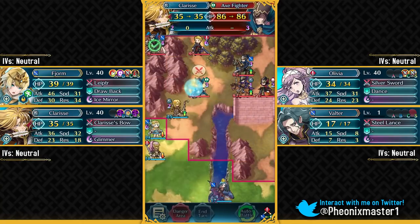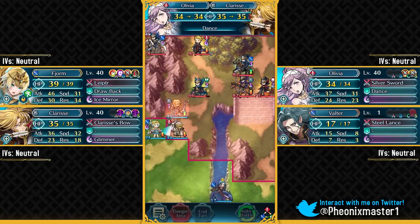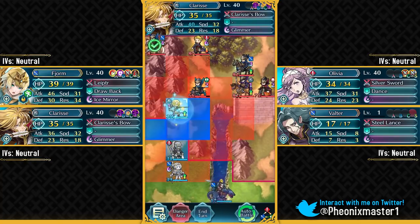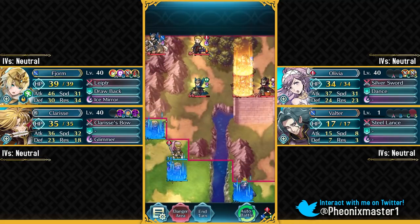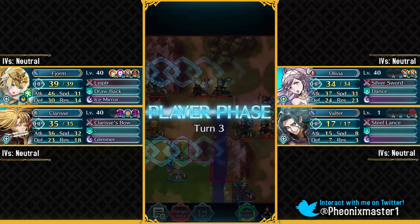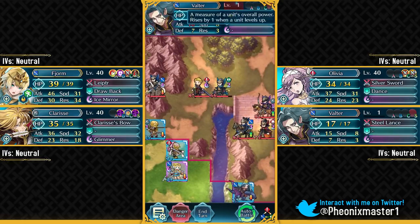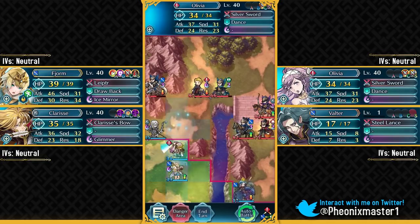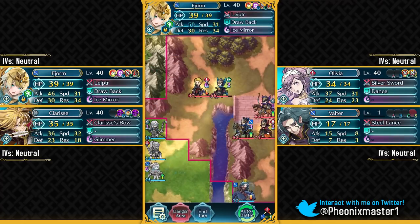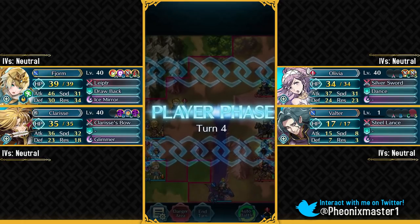What you want to do is attack this axe fighter and get some nice chip damage on him with Poison Strike, then use Dance and have Olivia drop back by Fjorm. Put your Valter on this side of the map — as you can see, all the enemy units go here because this is a level 1 unit, and of course they're attracted to it like a moth to light. Then we can attack this Lance Flyer and easily take him out with Clarisse, and we just retreat — we do not want Valter to die.